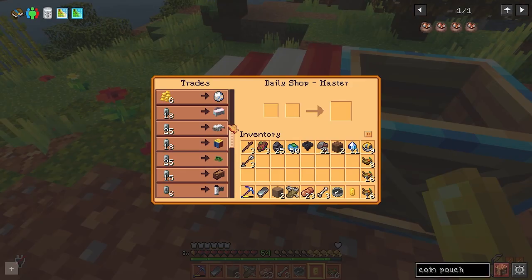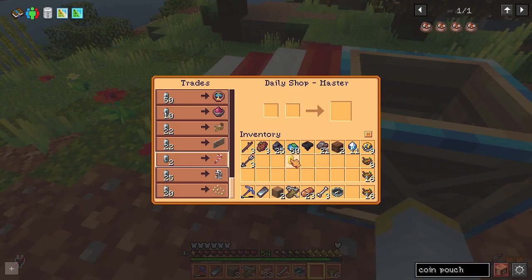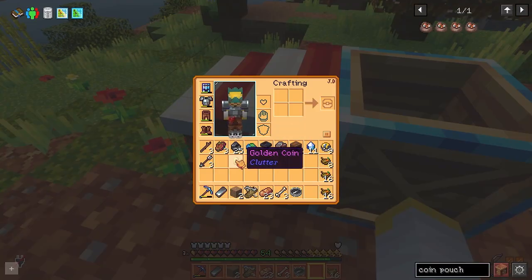The daily shop currently has 60 listings, raised from 40 as of 1.1.9. As you can see, we would like to purchase a candy cane, and we can try to place our gold coin into the slot, however this will not work as the daily shop will only accept exact change.